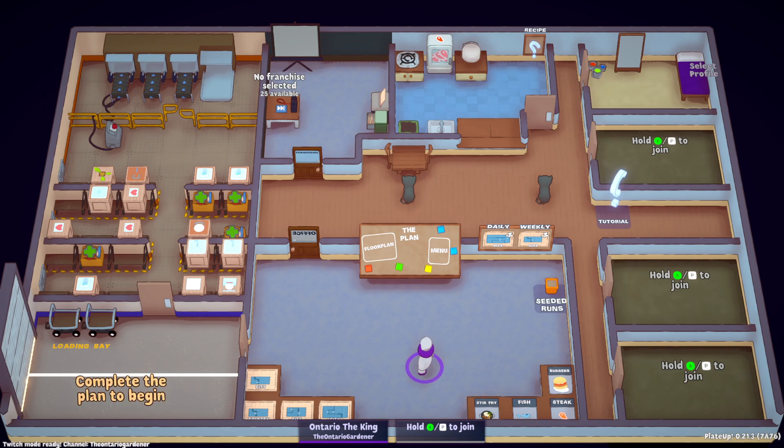You don't have to complete or franchise a run to unlock new dishes — you just have to gain experience. Thank you guys so much for tuning in. If you're brand new to the game, consider leaving a subscribe and follow me on Twitch at TheOntarioGardener, where I stream this game throughout the week. Stay tuned for part two, where I'm going to go over the different dishes, food options, different map types, and maybe some of the things in the workshop. Thank you guys very much — look forward to seeing you in the next tutorial. Take care.